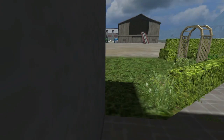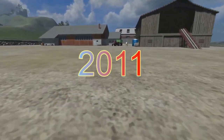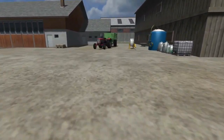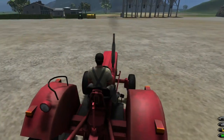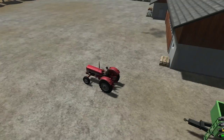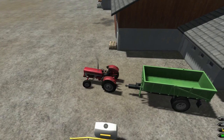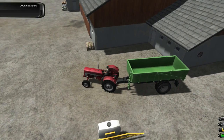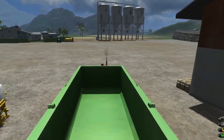Good morning everyone and welcome into Farming Simulator 2011, episode three of three - the last video in this Throwback Thursday series. Today's task is hooking up my Lizard tractor to my grain trailer so I can haul in the grain that we harvested. We're going to try to get all the grain hauled in this last video.